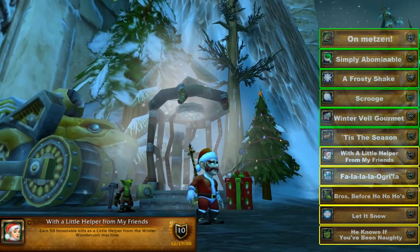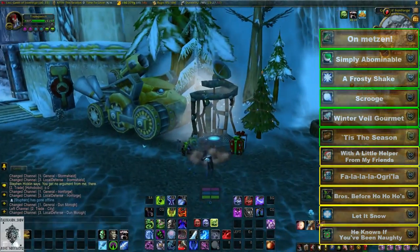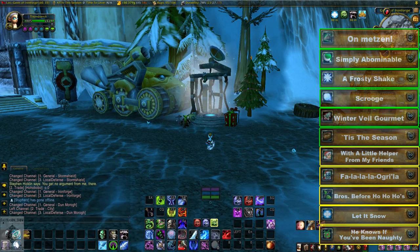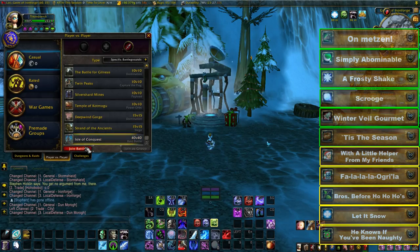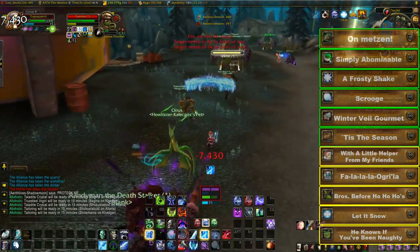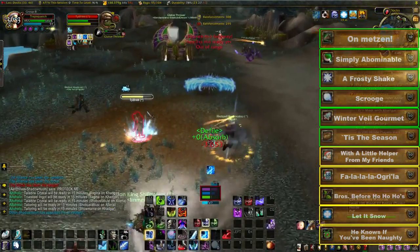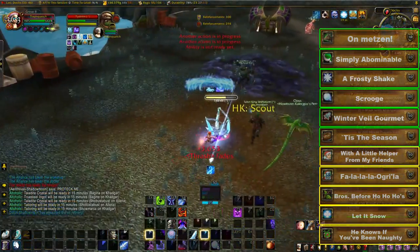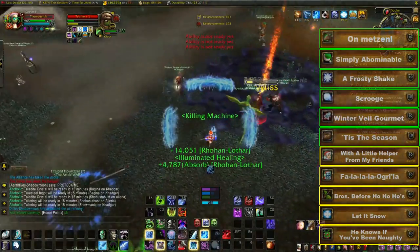For the With a Little Helper from My Friends achievement, you need 50 honorable kills while disguised as a little helper. Outside most major cities you'll find a Winter Wondervolt Machine — step into it to transform into a gnome for 30 minutes. While disguised, queue for any battleground. Isle of Conquest is recommended since it's a 40v40 map with lots of PvP. If you die you lose the costume, so it may take a few battlegrounds. Travel with the big group to stay alive and rack up 50 honorable kills.